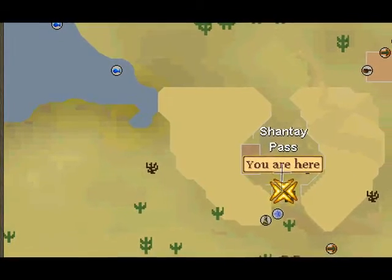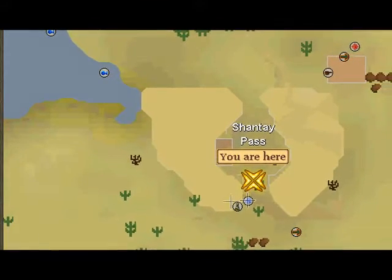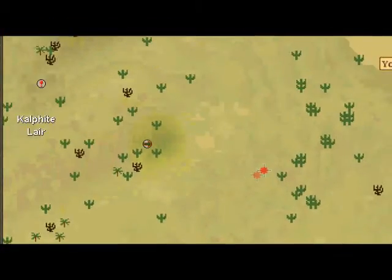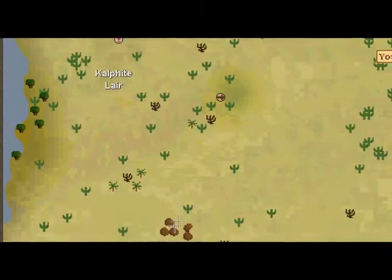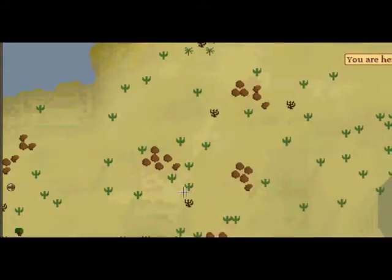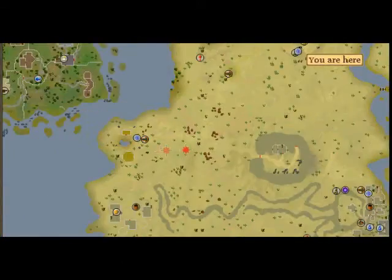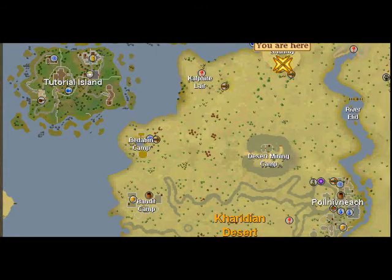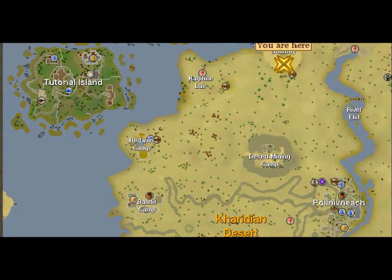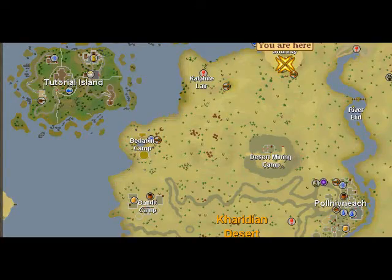We're here in the Shantai Pass. You can bank and get your gear on here. We're first going to take a carpet ride to the Bedavan Camp. The carpet will take you and it costs around 200gp — that's why you take your cash. Then you're going to walk south to the Bandit Camp.